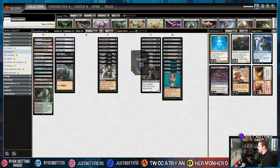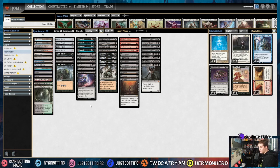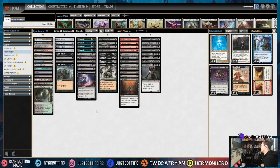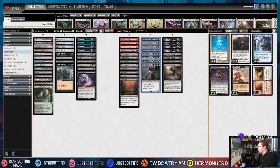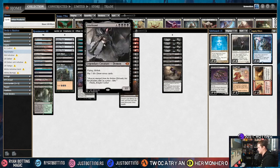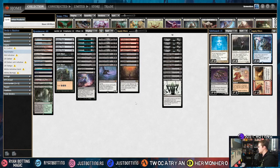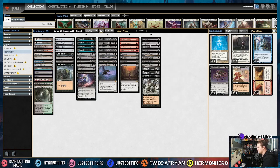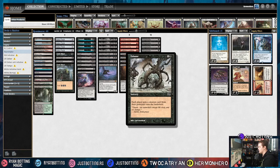The next category is disruption. Combo decks like this die really hard to Force of Will and Daze, so we have four Unmask, four Grief, and two Thoughtseize to interrupt what our opponent is doing. We have big creatures to put in the graveyard — Griselbrand and Archon of Cruelty, two of the best reanimation targets. We have ways to put them there with Faithless Looting and Entomb, and you can Unmask or Thoughtseize yourself. You can't actually Grief yourself to put anything in the graveyard though.